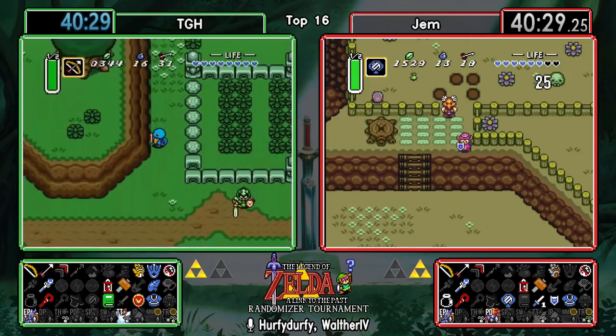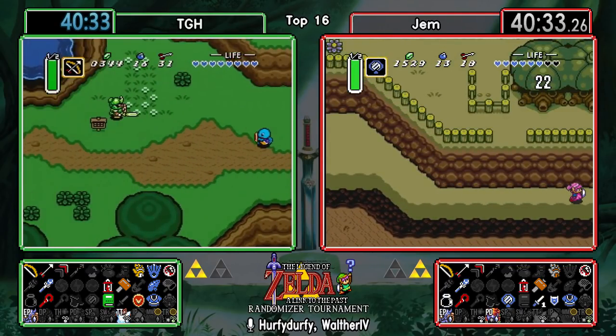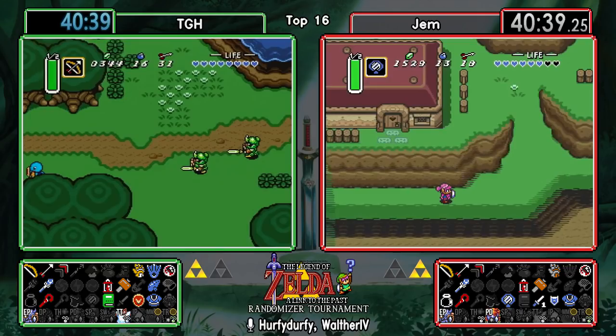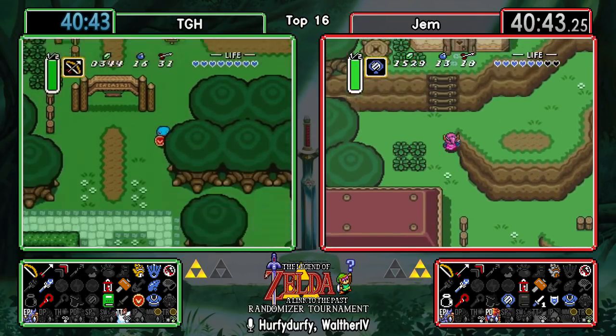Gem is going to show us how many digs we're gonna need today. Yet another shield upgrade - that would have been the Mirror Shield for TGH. Considering that the Mirror Shield actually causes a little bit of lag, it's actually a good thing that TGH couldn't afford to dig in there.